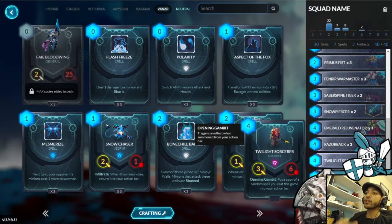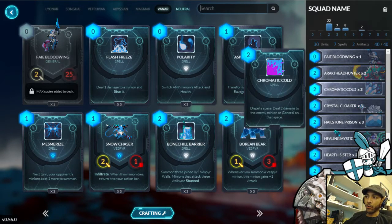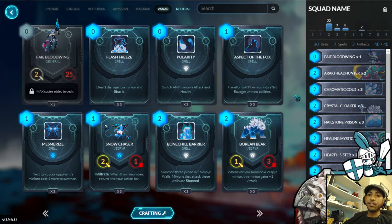I even started picking up the Twilight Sorcerer — I was ranting about these guys for a while because they are very good. They're able to bring a clutch Chromatic Cold or Hailstone Prison back into your hand. This was a deck I was running for a little bit to see what I could do, still hovering around rank seven or eight.